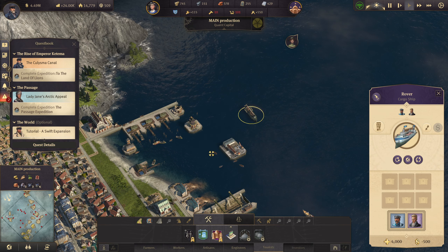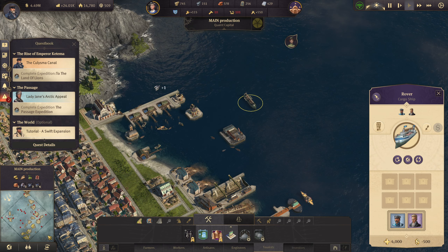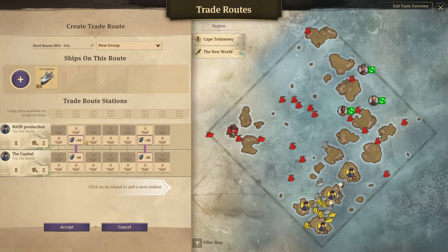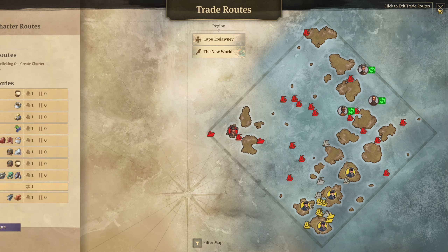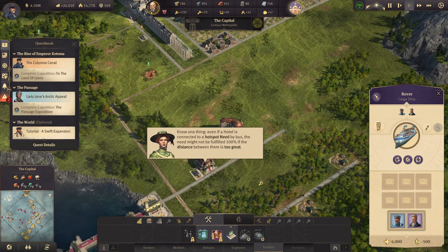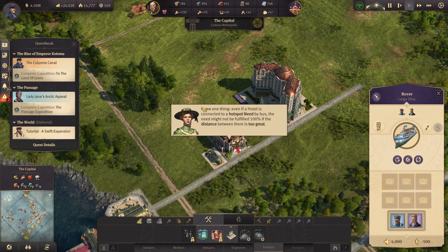New orders — hello! I need to transport more bricks so let's go ahead and do that. Go back to my island here. We are actually progressing. One thing — even if a hotel is connected to a hotspot needed by bus, the need might not be fulfilled if the distance between them is too great.